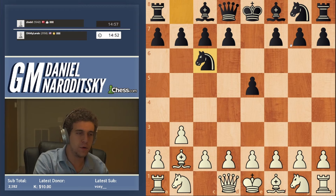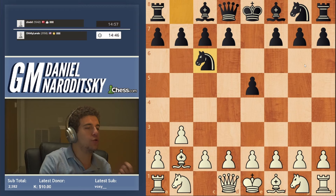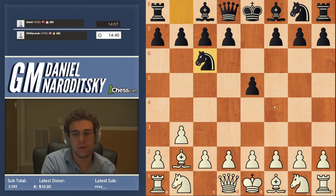This is the first moment when there are several possible variations. Today I'm going to play this traditionally. Does anybody know what the traditional main line is in this position? What is white supposed to do? The move is e3.